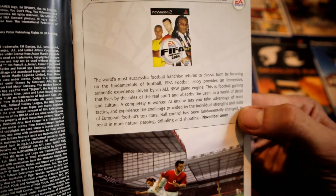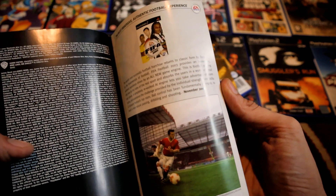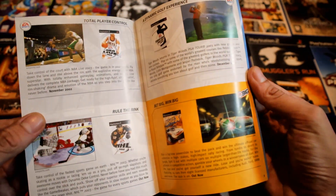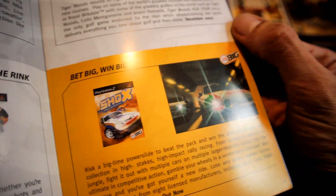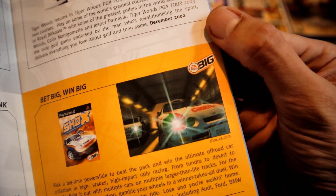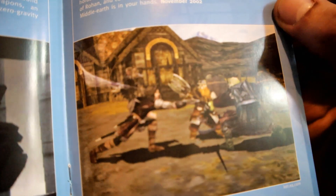These are the booklets you used to get — so you'd know what was coming out that year. You'd buy an EA game and there'd be a booklet inside showing other releases, usually a lot of sports games. I remember having that one — it reminds me of Sega Rally on Sega Saturn, probably just because of the car. Both of them will be coming up as gaming videos. In terms of Bond games, I'll basically be doing full playthroughs — no question — apart from maybe 007 Racing.